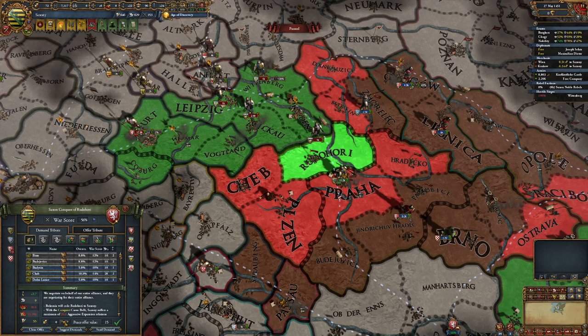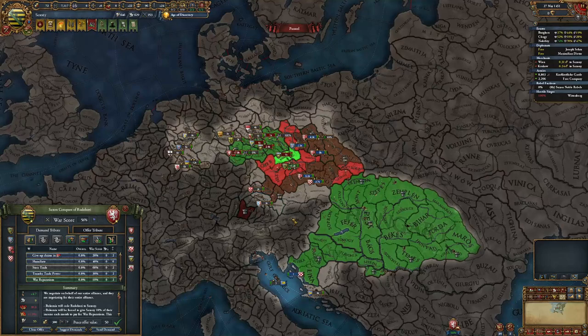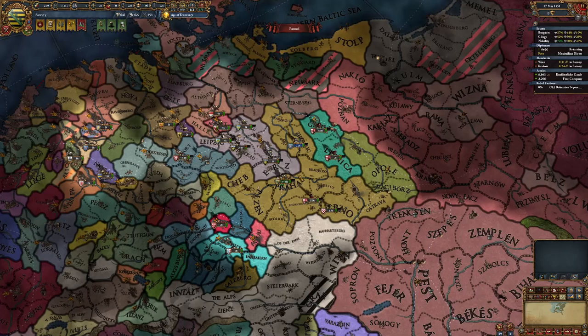We won the siege of Prague — brilliant. We just want this province. We'll take the money. We don't really care about annoying the Hungarians. So we just want that, and they'll take it once you take Prague. So that's good.